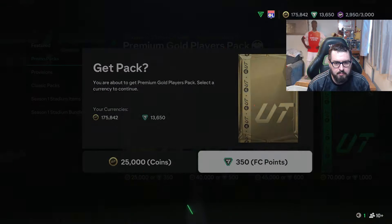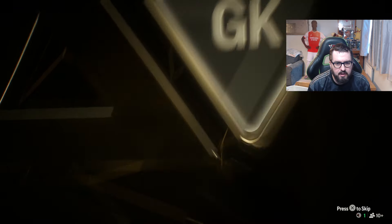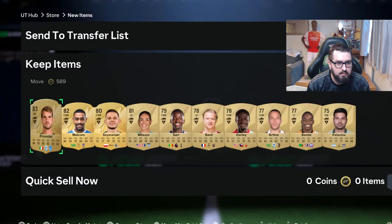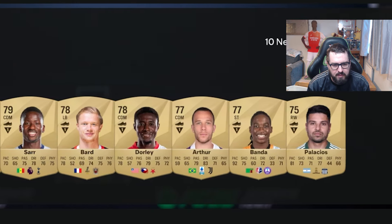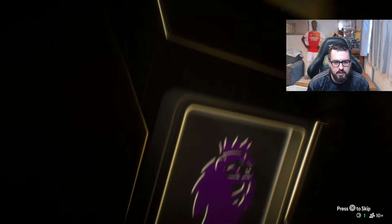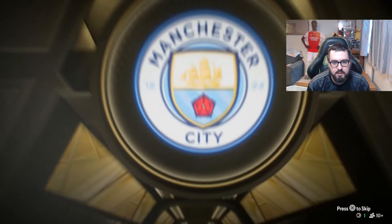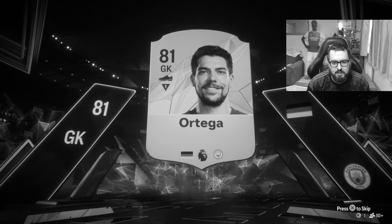It is a board though. Pack number six - goalkeeper, Italian Serie A, probably Maignan or something like that. Providel - nothing as good as a Bernardo Silva or a Beth Mead. I cannot tell what is going on with these animations. German goalkeeper from the Bundesliga - Leno is the only one I can think of. Oh no, how can I forget about Man City's backup goalkeeper Ortega!